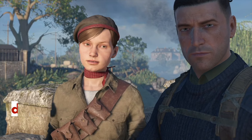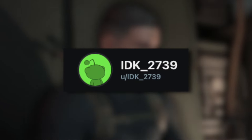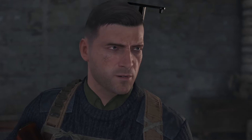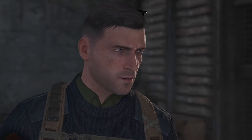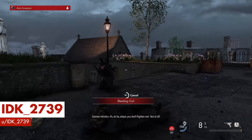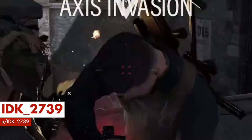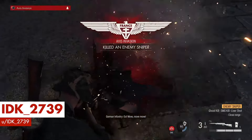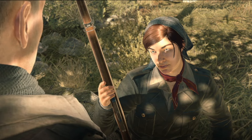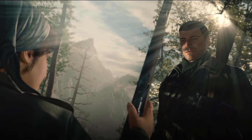To close out this video, we have another great Reddit clip from IDK2739. It shows what happens when Carl actually catches up to a Jaeger and downs them, but fails to finish the job. Here we see IDK being gunned down by Carl with an automatic weapon, but instead of delivering the kill shot, he pulls out his binoculars. The bizarre choice of action gives the Jaeger just enough time to get up and return the favor, ending the match with a decisive victory. That's definitely the fastest comeback we've ever seen.